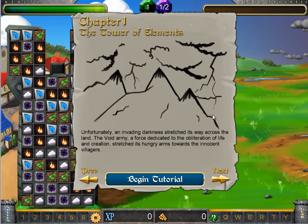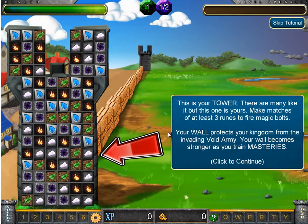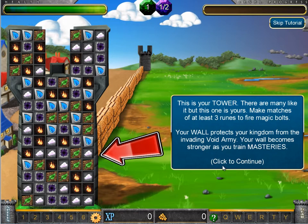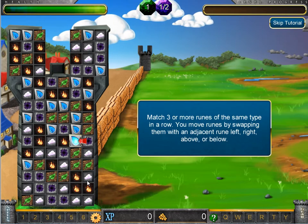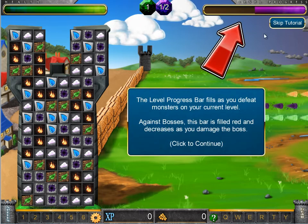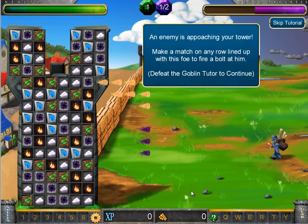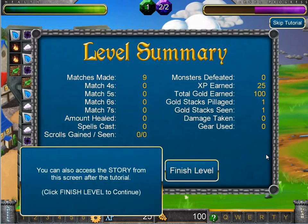Every 10 levels you get a chapter update. So this is the tutorial. I'll go through it really quickly just so you see how it works, but when you do it, definitely want to pay attention and read all the boxes. So I'm going to make a match. This tutorial is going to explain UI elements — basically how to play the game. I'm going through it here mainly so you can see how it works in case you get stuck.